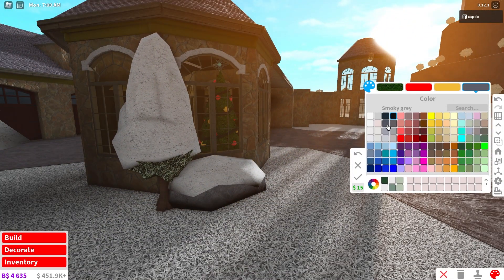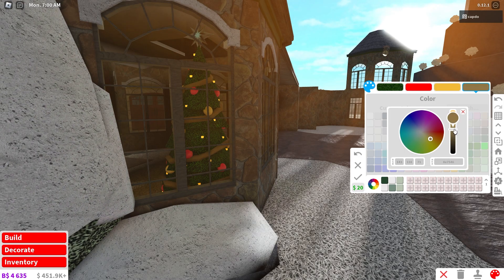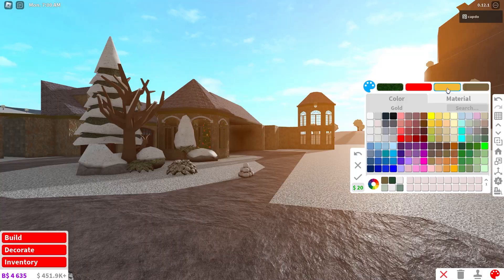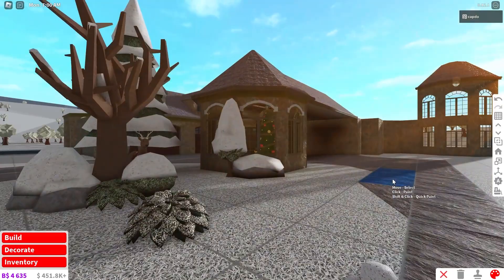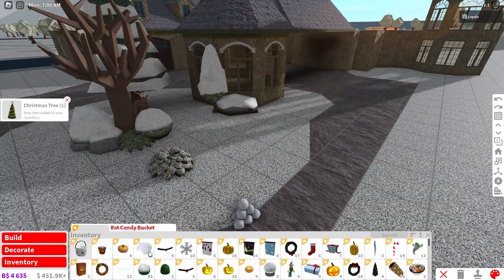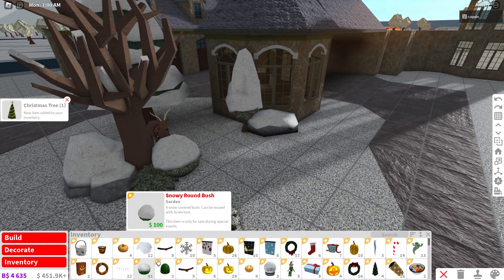Make your lighting as dark yellow as possible so it still glows but isn't the darkest thing in the world. That actually looks really good — I'm teaching myself some new things here.